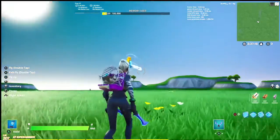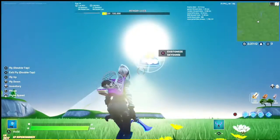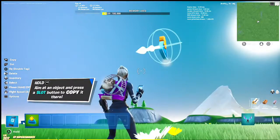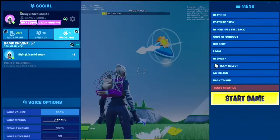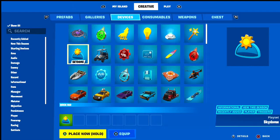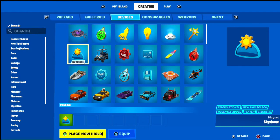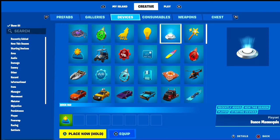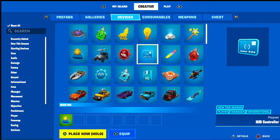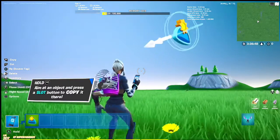What's up guys, welcome back to the video. In this video I'm going to show you how to get a cool sky and how to work these. First you want to get them — I don't know the button, I don't play on controller — so you have to go to creative devices, it's right here. One, two, three, four, five, seven, and you want to get it.